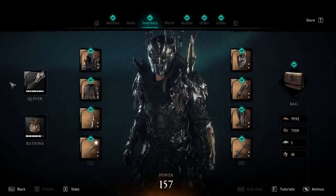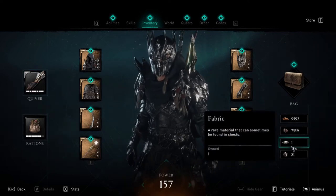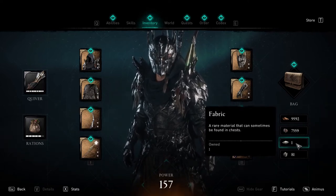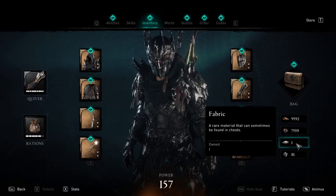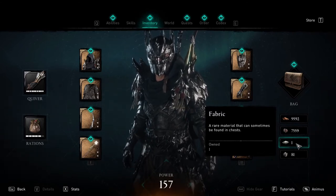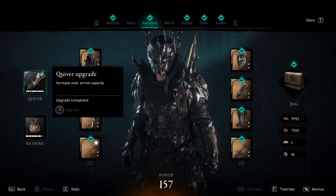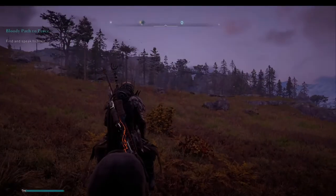I am now in the 130 skill level zones and I'm getting fabric at a pretty good rate. Granted, you only get one piece of fabric — at least that I have found — in your small supply chests. These are the ones that show up on your map as that really faint little yellow dot that you see when you zoom in on the map. As you can see, I've got my quiver totally upgraded, and one more to go for my rations.